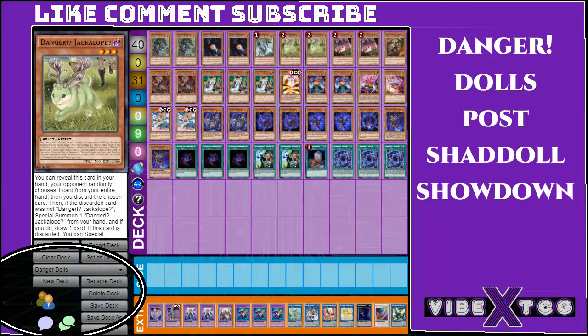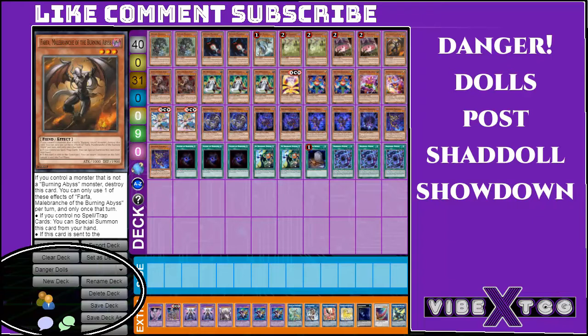We'll start off with two Bigfoot, two Mothman, one Nessie, two Jack, two Snack, and we'll play Farfetch as a tech — just something you can toss off the Shaddoll Fusion. We make Wind just so you can manage stuff and poke for damage.